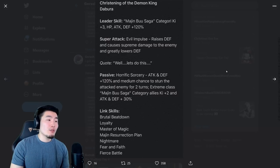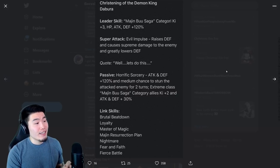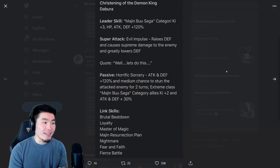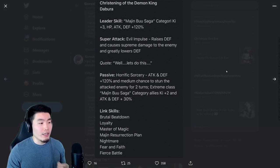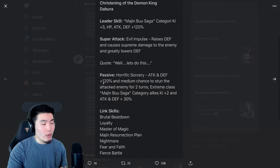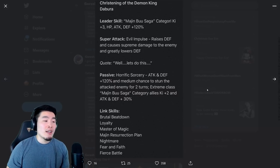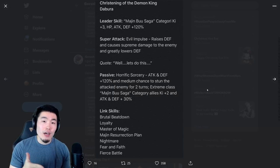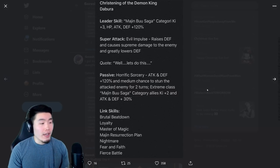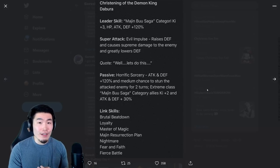And this is the Dabura. Majin Buu Saga Category Ki Plus 3, HP, Attack and Defense plus 120%. Super Attack raises Defense — obviously great for Infinite Dragon Ball History, Legendary Goku Event, and so on — and causes Supreme Damage to the enemy and greatly lowers Defense. Passive is Attack and Defense plus 120%, medium chance to stun the enemy for two turns, and Extreme Class Majin Buu Saga Category Allies get Ki Plus 2 and Attack and Defense plus 30%. Kind of similar to Super Saiyan Gohan except he stuns and only gives Extreme Class Allies the support. His links are Brutal Beatdown, Loyalty, Master of Magic, Majin Resurrection Plan, Nightmare, Fear and Faith, and Fierce Battle.